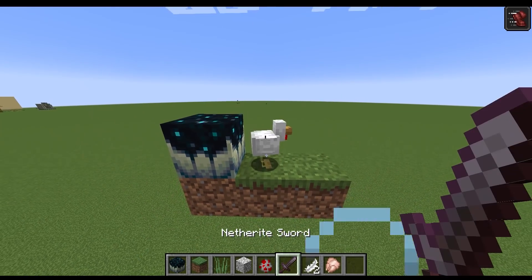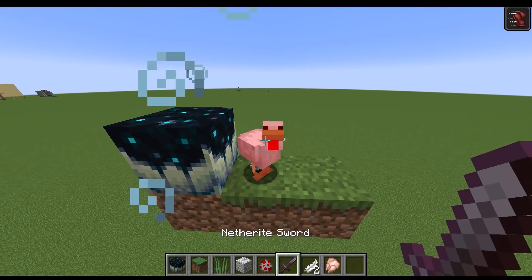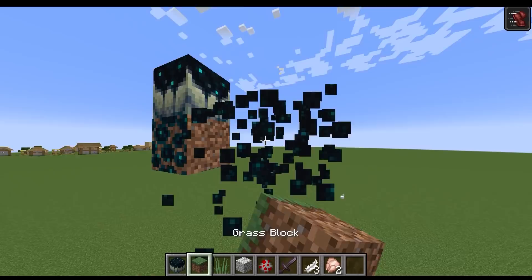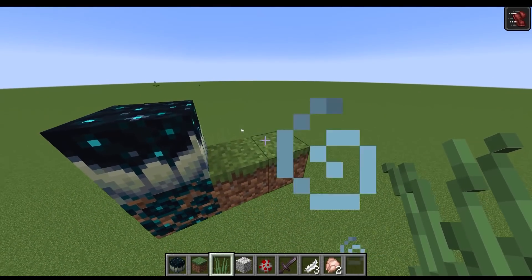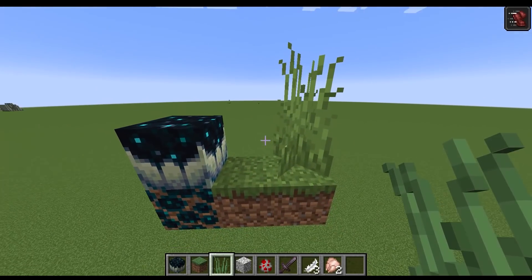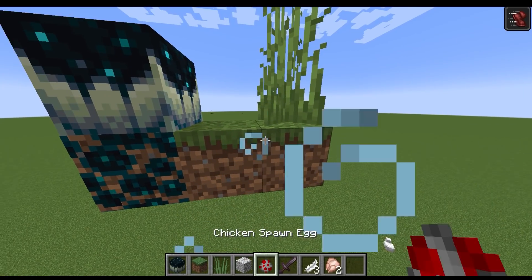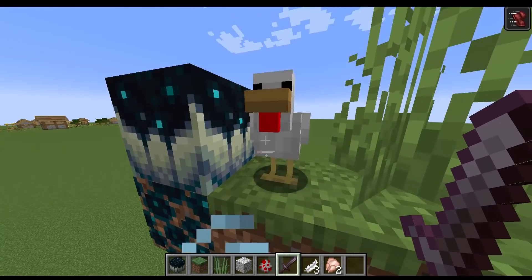As you know, if you kill a chicken right next to a Sculk Catalyst, it will turn the grass into a Sculk block. Tall grass can only grow on top of a grass block, so what happens if the grass blocks turn into Sculk blocks? Let's find out — I'm going to kill a chicken like this.